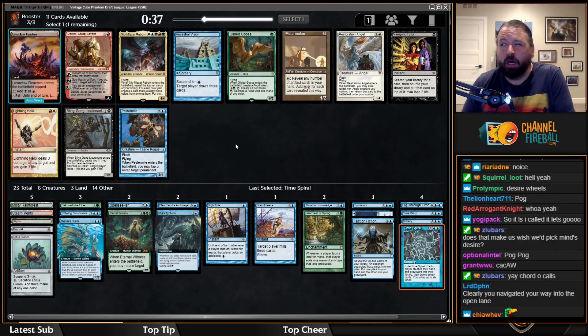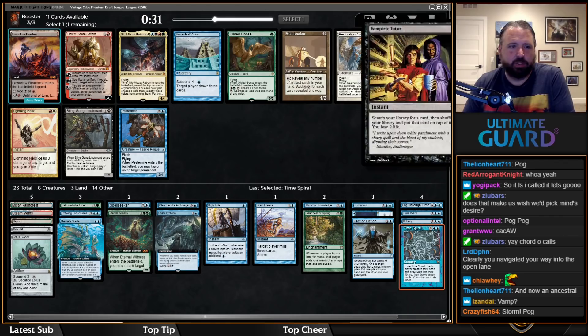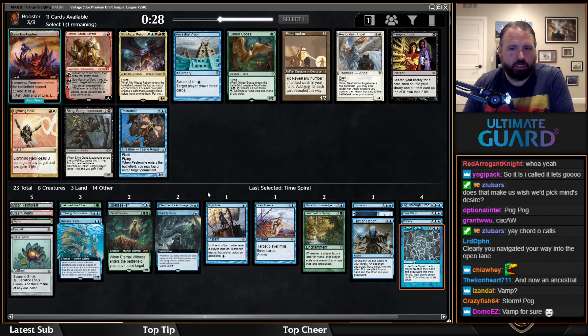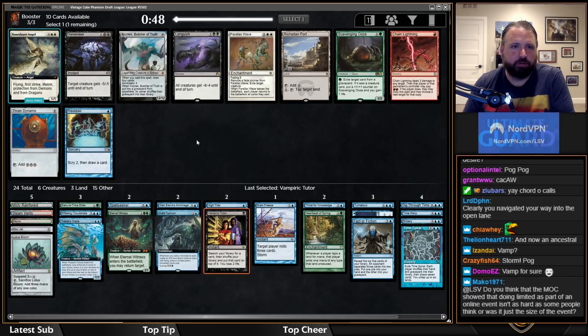There's Vampiric Tutor though — with Bayou, Misty, and Mox Jet, I'm liking that. Easy Vamp. It also means I can Spell Seeker for Vamp. Preordain makes the world go around — that's great.